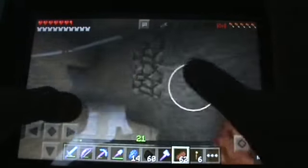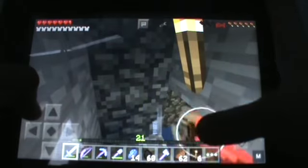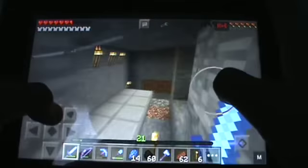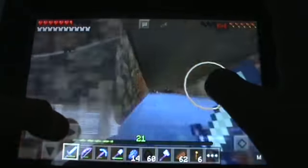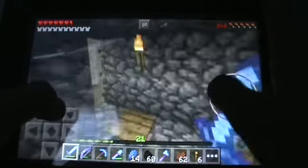There's a mob spawner right here — skeleton. I'll show you how it works. You can go in, you hit the skeletons and kill them, and you get experience. All the bones and arrows get dropped down here along with the experience, so it's a pretty cool setup. It's still manual, but I found out in the new update you have to actually kill them to get the items — you can't have them drown or anything like that, which is kind of weird.